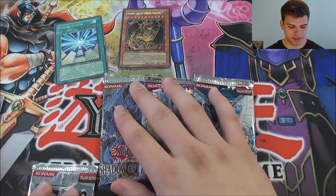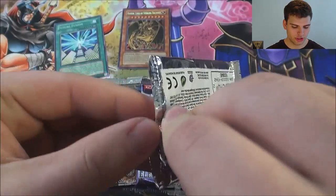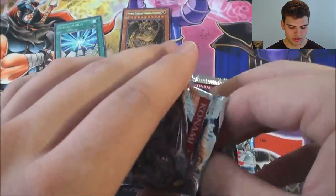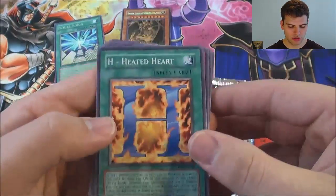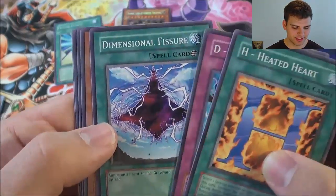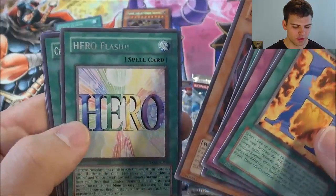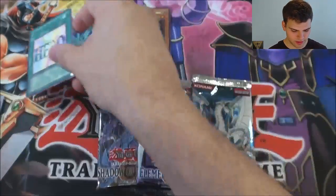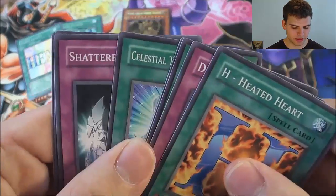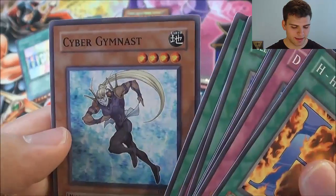Let's do Enemy of Justice next. H Heated Hearts, D Shield, Dimensional Fissure, Destiny Captain Tenacious, Hero Flash, Celestial Transformation, Shattered Axe, E-Emergency Call, and Cyber Gymnast.